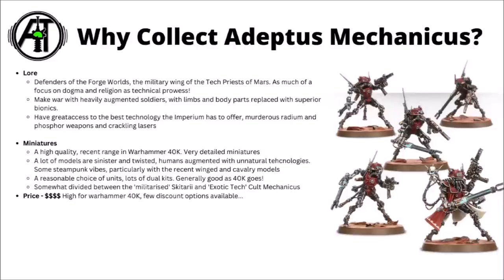Miniatures-wise in Warhammer 40k, they're generally a pretty high quality range. A lot of their miniatures are really quite nicely detailed, though it can make them just a little bit more of a challenge to paint. True to their lore, a lot of their models are really quite twisted and sinister — human beings with truly unnatural augmentations — and I'd say some of the faction has steampunk vibes as well, particularly the bat-winged things and their clockwork cavalry. Their range is medium-sized, with a reasonable choice of units, lots of dual kits available, and generally fairly good as Warhammer 40k goes.